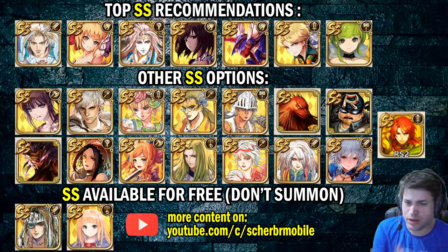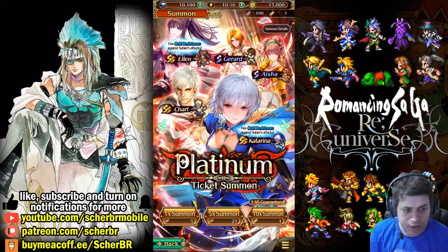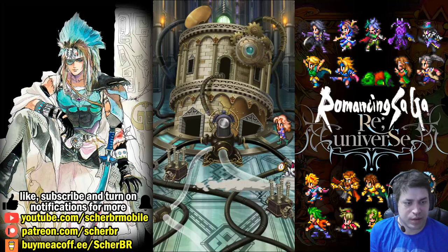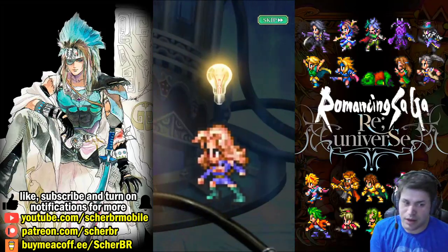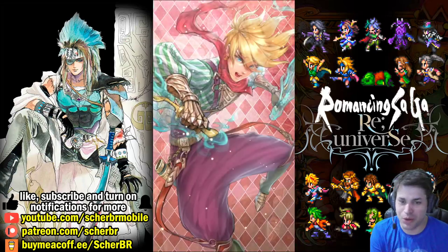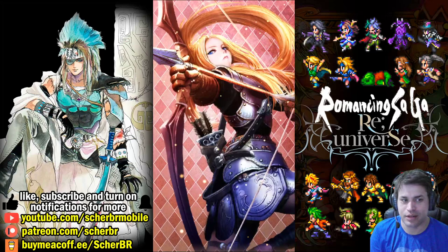This image will be in the description of the video. You can summon 20 times with the platinum tickets, but it has to be 5 times by 5 times. Let's just do one here so you can see how it works. The game has a different animation depending on whether you get an S or SS. You can click skip, but you can also watch to see if you're getting an SS style. The more explosions appear, the more chances you have. So you can see here — you are not getting an SS style this time.